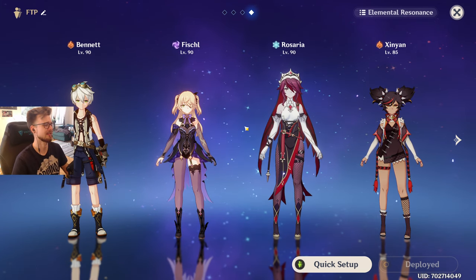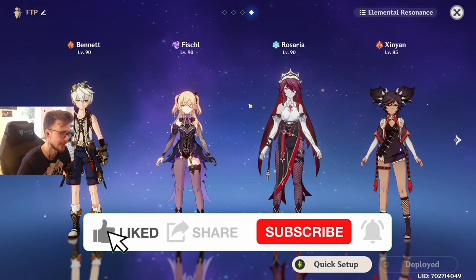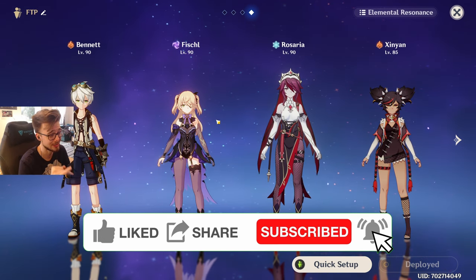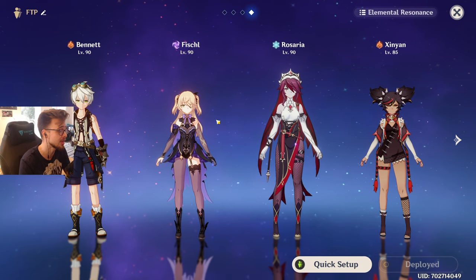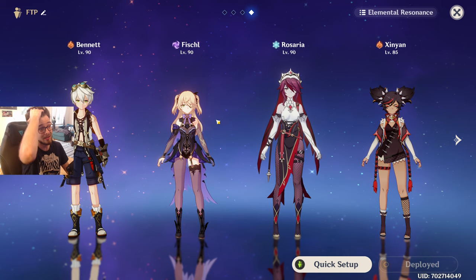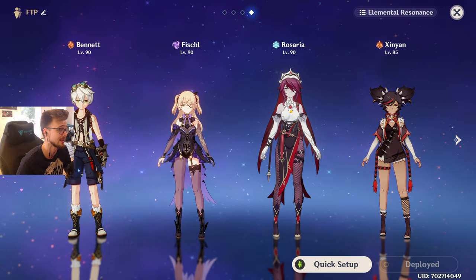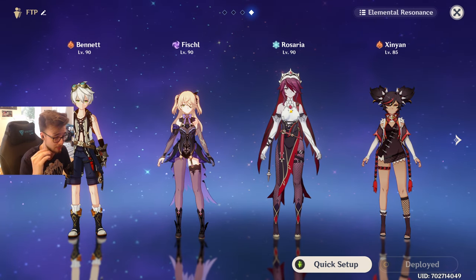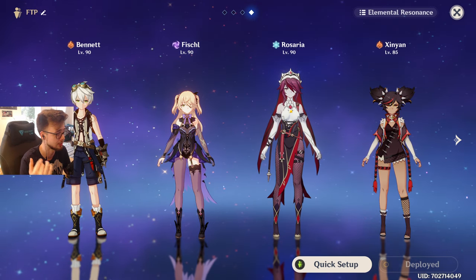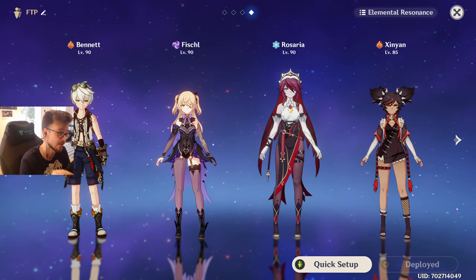If you have premium units, you can be even faster than that, but this is a pretty good groundwork — a solid foundation you can build up from. If you have this team or the team before, you can clear every content in this game, even the Abyss until floor 12 if you have another team. I have countless videos on my channel for the Abyss where I played a Rosaria main DPS team and cleared everything with maximum stars. You don't need five-star characters in this game to clear all the content — you need to understand the game and make use of the reactions. This is the most important part.